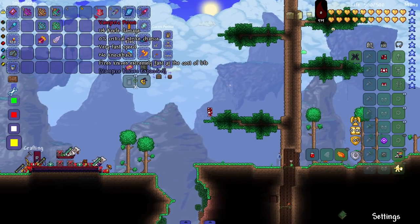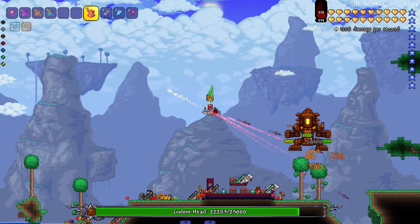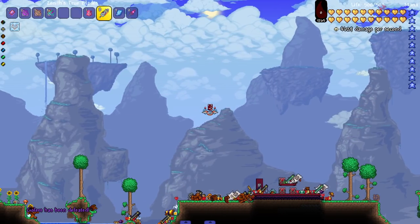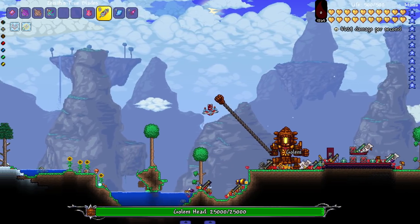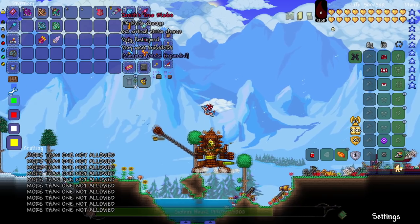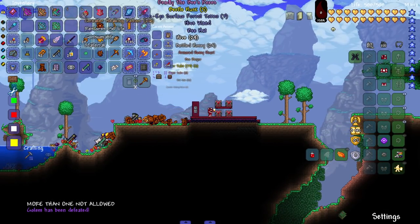Our last two vampire knives — the Vampiric Prism and Zenith's True Blades. Let's spawn in Golem and see the Prism in action. Knives shooting out slowly and picking up speed — oh man, getting to full speed now — it's straight up a gatling gun of knives! It does cost life to shoot, so without god mode it might hurt a bit. Now the Zenith's True Blades — it shoots a random knife, so if it picks a weak one, the damage reflects that. There you go — those were all the knives in the Vampire Knives mod.